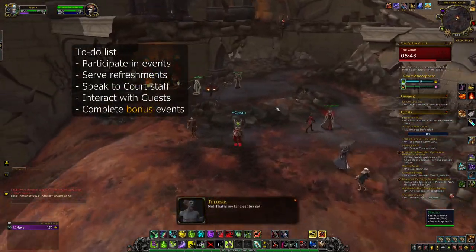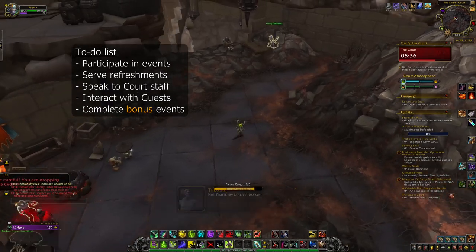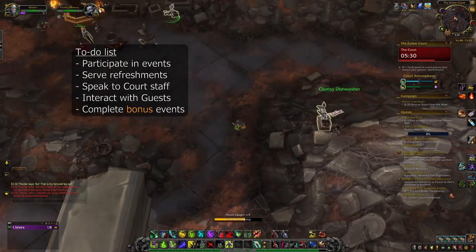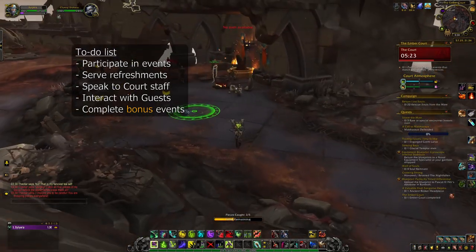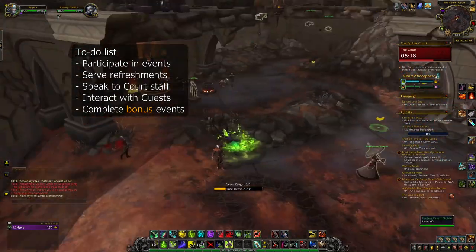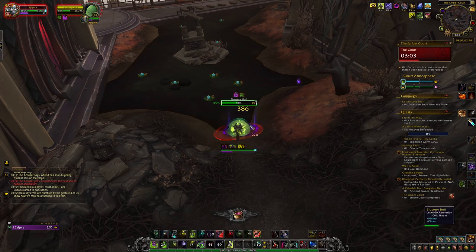To increase each attribute at the Embercourt: for entertainment, participate in the events going on at the court; for refreshments, bring and serve them to the guests to improve their happiness; for court staff, speak to them and remind them to participate in events and manage the court grounds; for the guests themselves, interact with them and others in the scenario; for events, complete random and bonus events that pop up. Keep an eye out for bonus events marked with a star on your map — they usually include a mini-game related to a guest's preferred atmosphere.